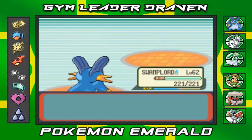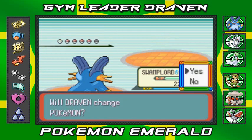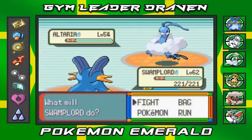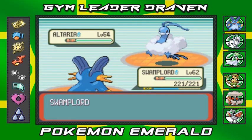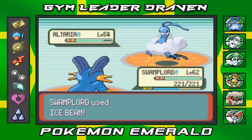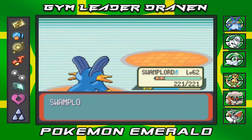Alright, that's one. Against Altaria I'm going to try the same thing — use Ice Beam again. And look at that, quadruple damage — Altaria just gets destroyed. Come on, come out with your Salamence. Oh, he's coming out with his Kingdra instead.